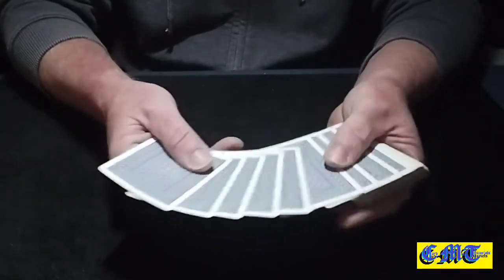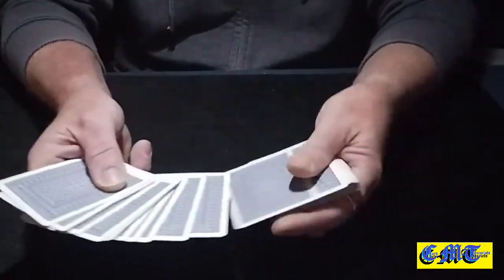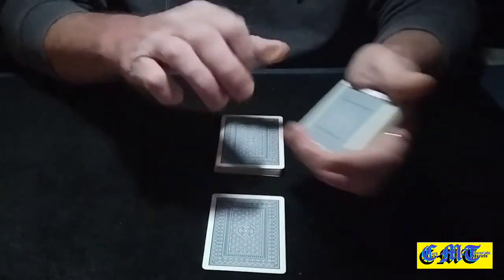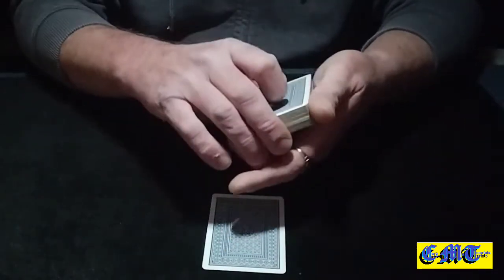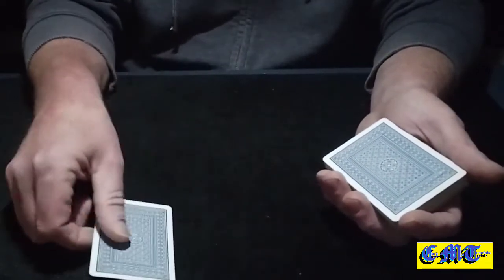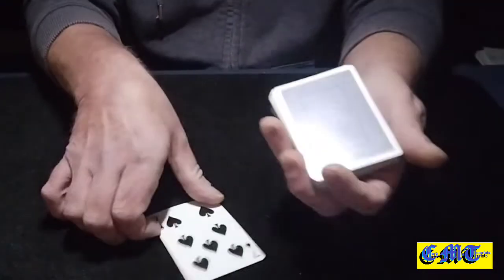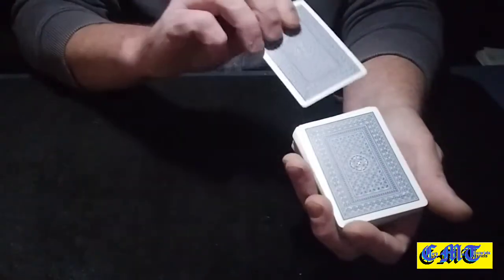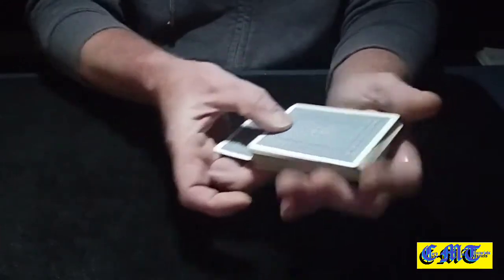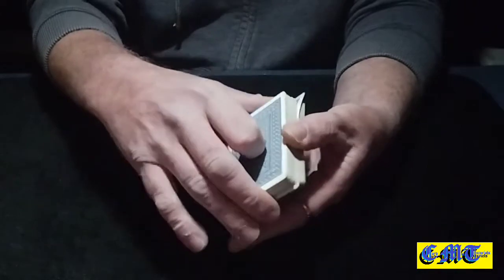First off, you can select any card you like — say you want that one, okay. Any card is as good as any other; it doesn't matter if I see this card because it's not that kind of effect. You've picked the Seven of Spades — remember the Seven of Spades — because we're going to get that and shove it somewhere back into the middle of the packet, as you can see, and get it lost.